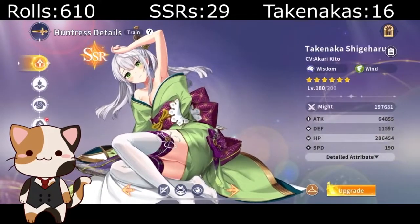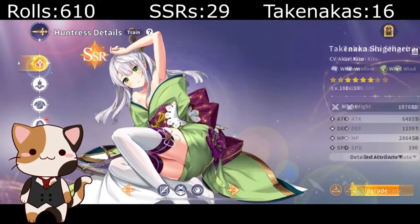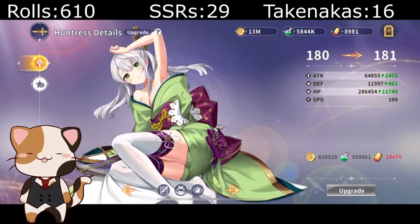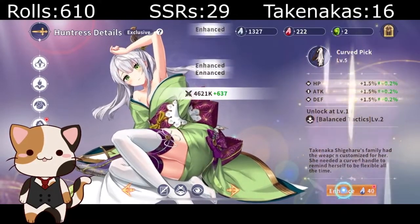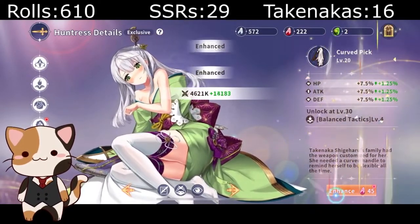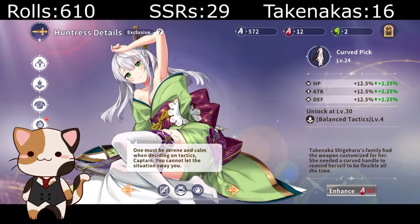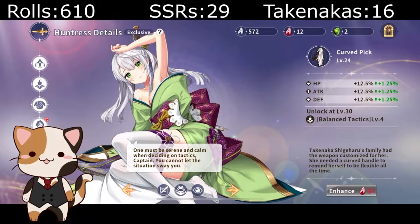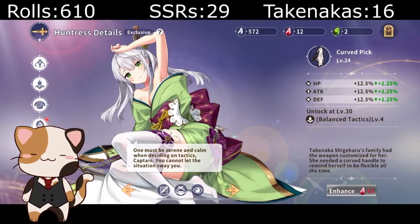We are at 610 rolls — it took me 610 rolls to get a max-starred Taki. You saw 600 of them documented, so that should be plenty of data points with evidence. We unlocked the last image — and for people who don't know, the NA version is censored, but even the Japanese version has no nudity, so nothing to worry about. That was 610 total rolls to get her six-starred, 600 documented, so hopefully this helps prove the rigged rates.